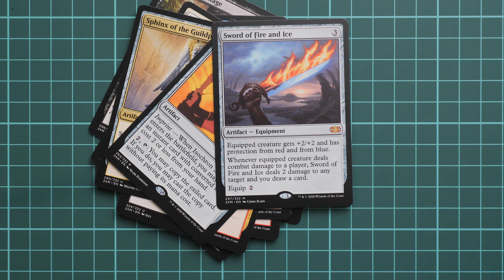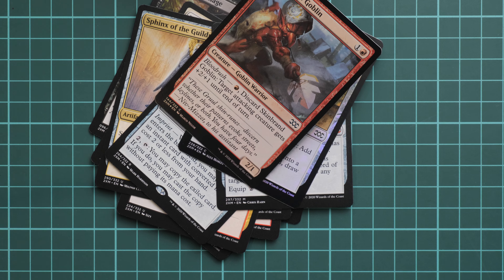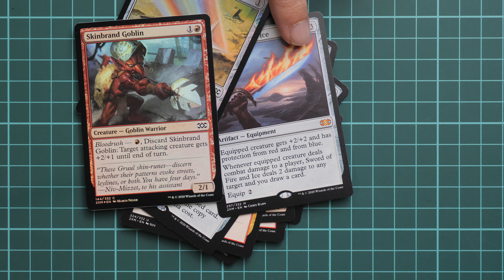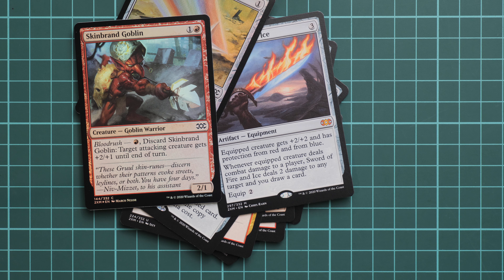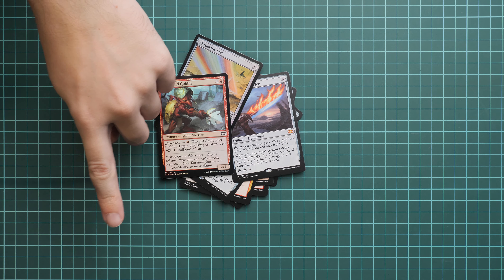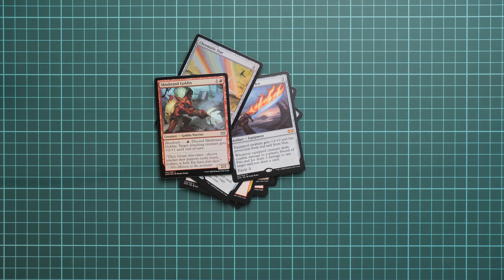Next we go on with quite an interesting thing, because one card is kind of thick and both are foiled. So here is the Foil Chromatic Star, and here is a Skinbrand Goblin, also in foil. Quite an interesting result. I'm not sure how valuable this sword is, but it is here. I will be happy to hear your opinion about this set in the comment section below. If you like this video, press the like button and subscribe to our YouTube channel. I will see you in the next video review as usual — thank you for joining me today, bye!